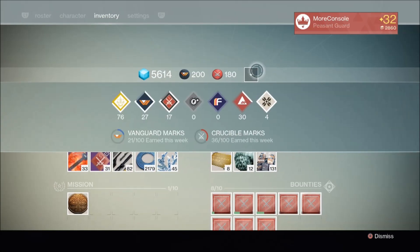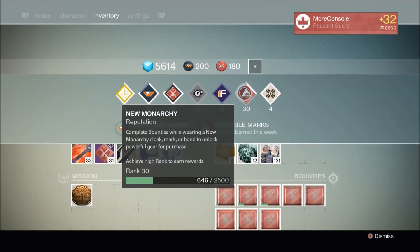Now as you can see here, I hit new monarchy rank 30 before I bagged myself the Visible Hand from a new monarchy faction package. But as with everything in Destiny, it's all about luck. Now I know some players who got their faction ship before rank 30 and some players who got theirs after rank 30.